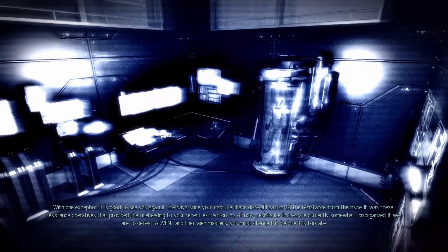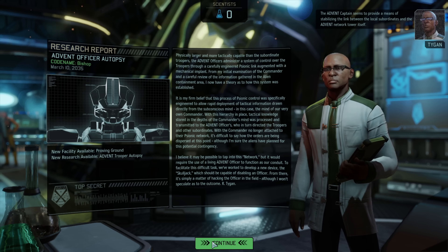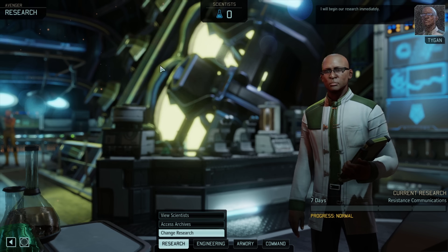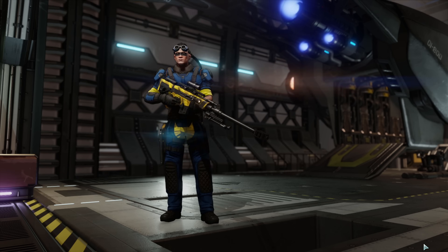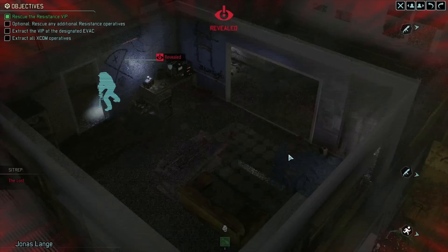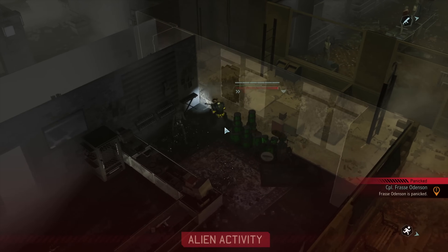We get the XCOM informant, revealed and dubbed Mr. X — a very mysterious fellow who informs us about the alien situation. The Advent Officer autopsy finishes, the Proving Grounds unlocks, and we get Resistance Comms underway immediately. One of our resistance members has a mission, and we can't pass up the science and intel. We deploy and do the usual stealth recon, find the VIP, and use the VIP to contact one of the guards. The aliens respond and my nemesis panics — he holds in full cover, which is actually a smart move — and our guard manages to get to his buddy.